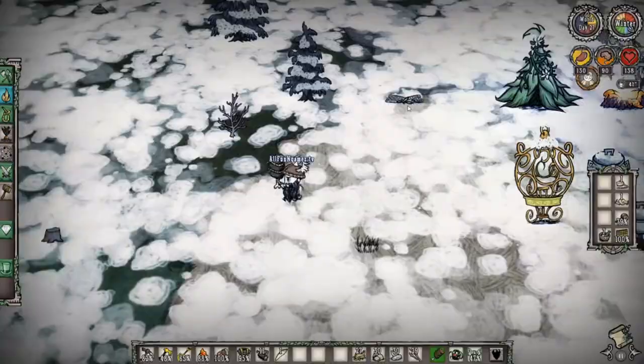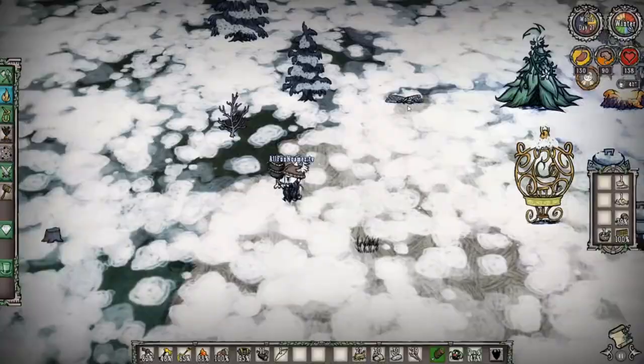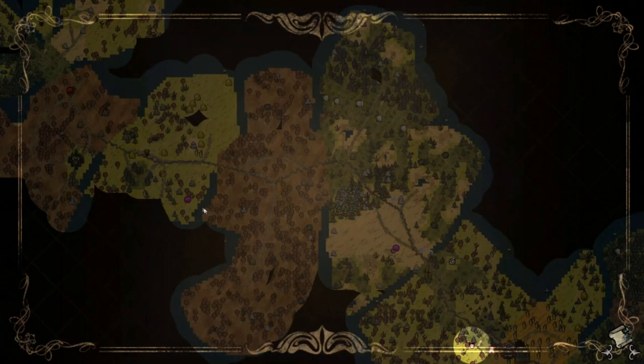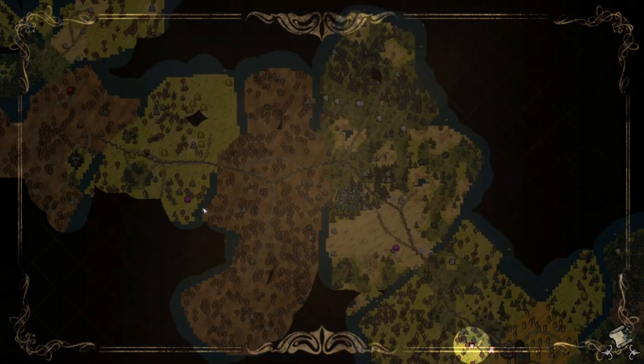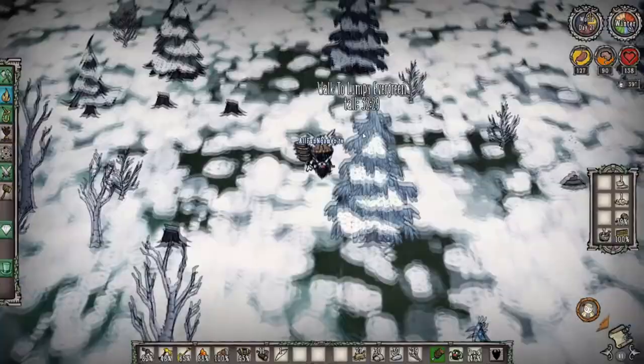We're going to run away and hopefully the bird goes into our bird trap so when we come back home we'll have it. We have our thermal stone nice and fresh. We're heading over to the pig king, but before going through the portal, we're going to take a detour through the graveyard first. Once again we'll collect our carrots along the way.